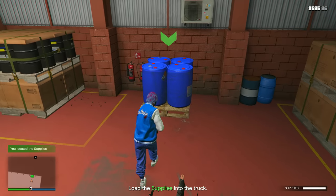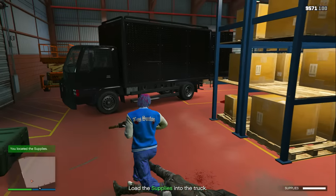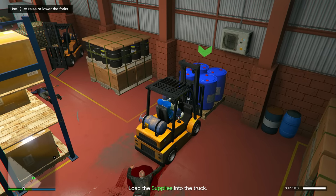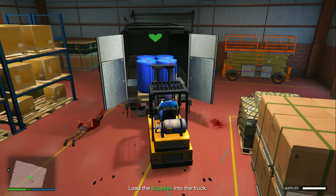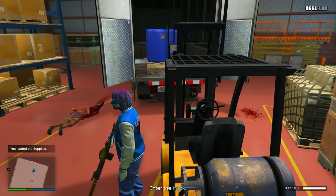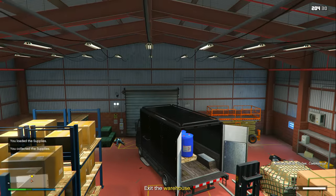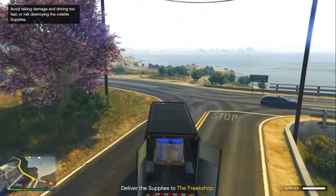The resupply missions are pretty easy. On this one I had to come to the warehouse, locate the supplies, then get in a forklift and use it to pick up the supplies and load them into the truck — my delivery vehicle. Once I loaded it into the truck it was as simple as getting inside and driving it over to the freak shop.